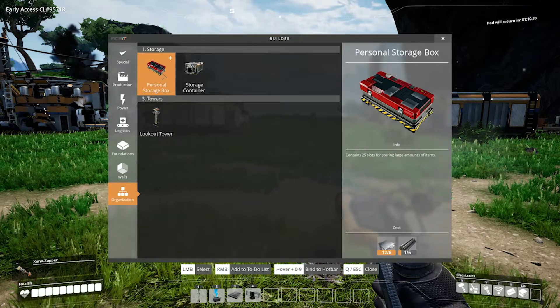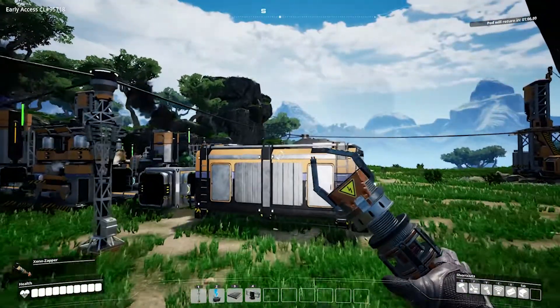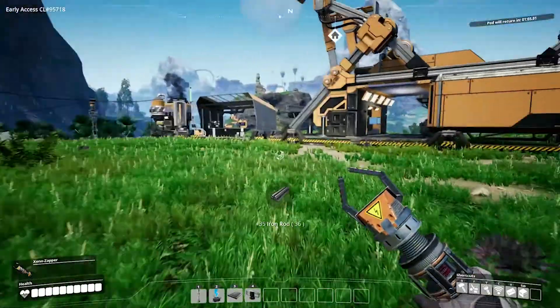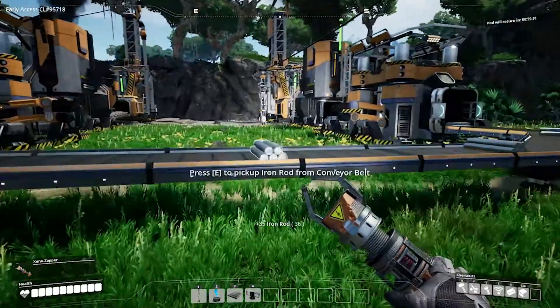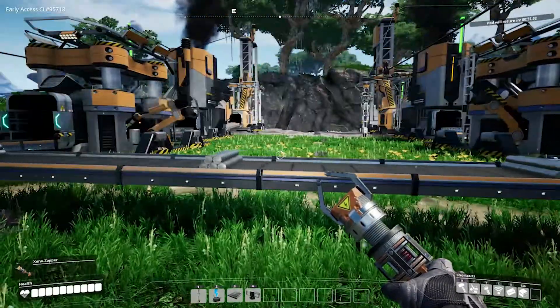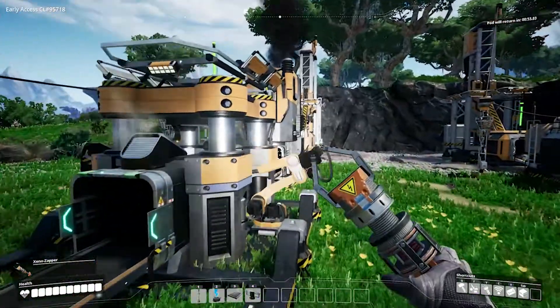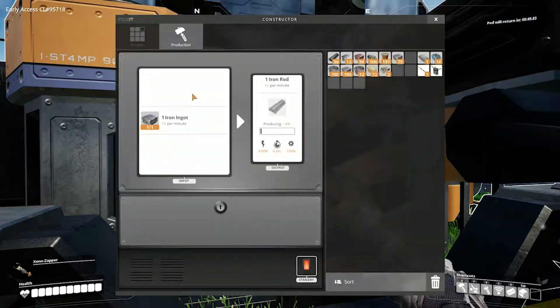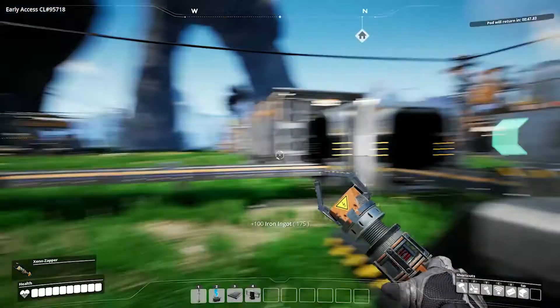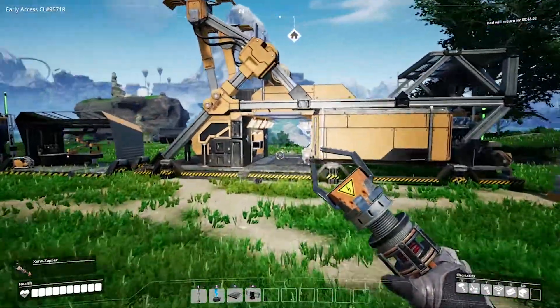So six rods — all right, let's go get the six rods. I feel like we're not getting a lot of rods for some reason. How many plates do we have? We have lots of plates. Let's change this to rods as well — recipe rods. Yeah, so let's make double the rods.